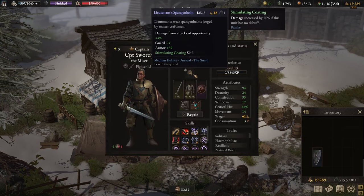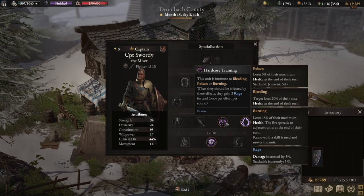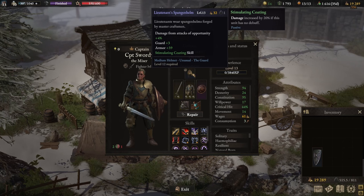Some other useful skills — for example, Stimulating Coating — are complementary to this build. It increases damage by 20% if the unit has no debuff. Because the build already has Hardcore Training, which ensures immunity to bleeding, poison, and burning, you rarely have any statuses affecting you. As such, it's almost always a free 20% damage increase. There are still some statuses that can apply — for example, fever — so you still need to be mindful of that.